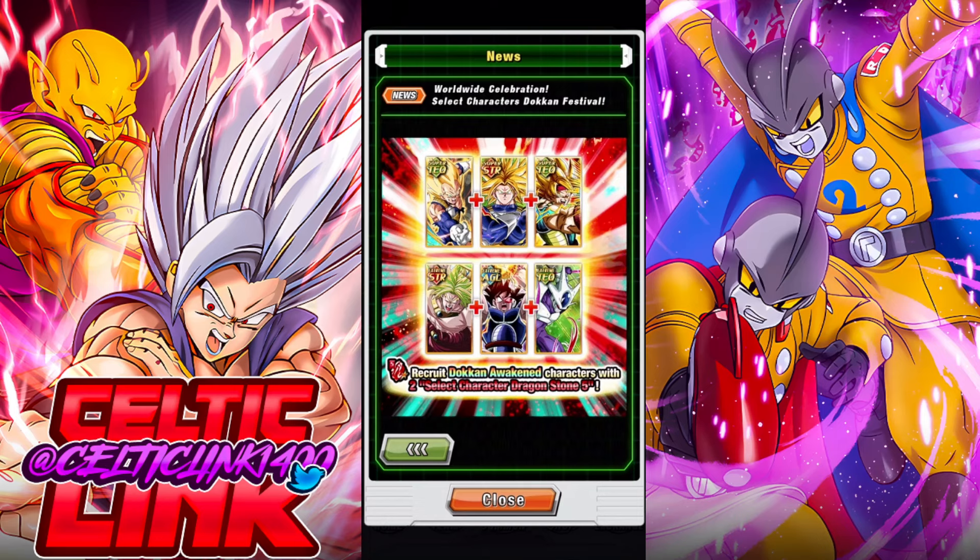So my advice is, first and foremost, hold your Dragonstones till the end of the Celebration to see who the Super Easy A's are, and use that information to decide who to use your stone on. Because if you already have Broly, then you don't need to use your stone on him. But if you don't and you may be considering him, wait till we see the Super Easy A details, because that might determine who you use.